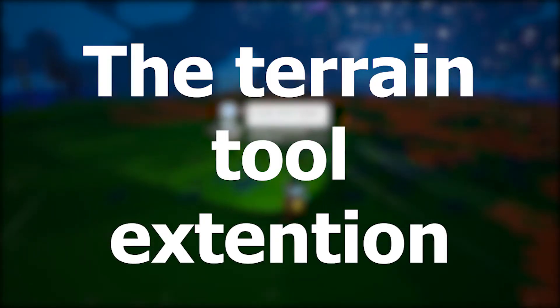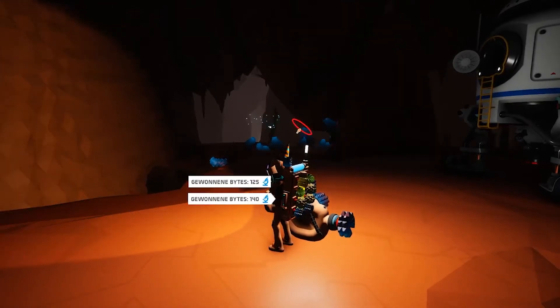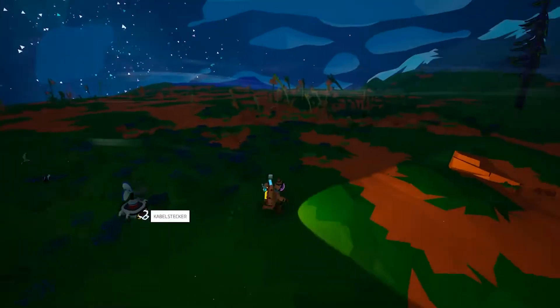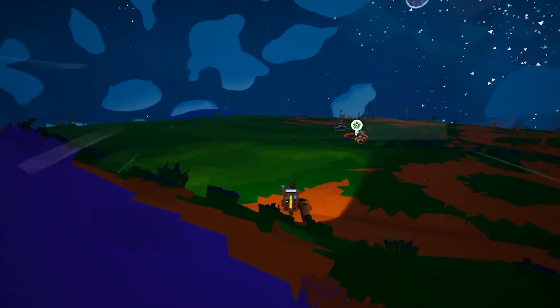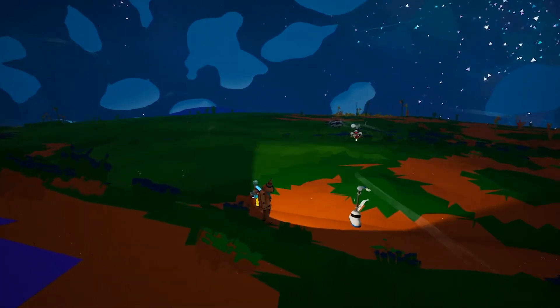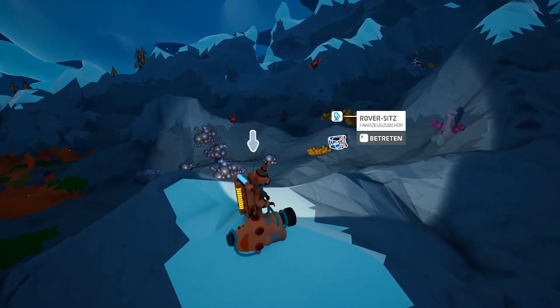Number 2: The Terrain Tool Extension. I can't even tell you how much I love this one. Your Astroneer has a set reach distance, so you can pick up things from about this distance. But everything changes when you get your terrain tool out — now you're Elastic Woman. Pick up things from so far away you don't even know what they are. You can use this to enter vehicles from the same distance as well. This is just convenient.